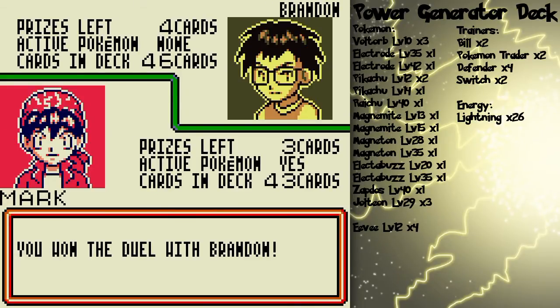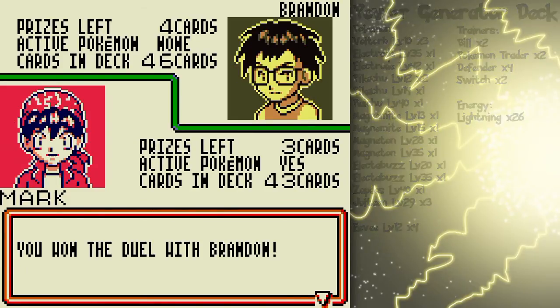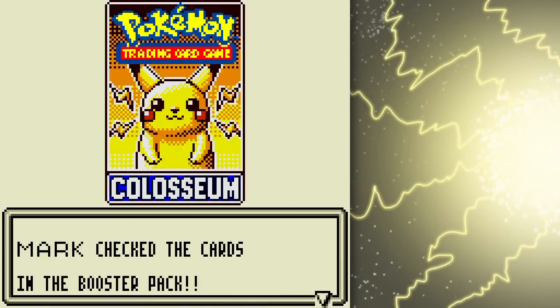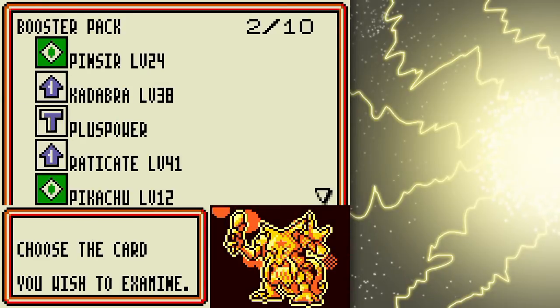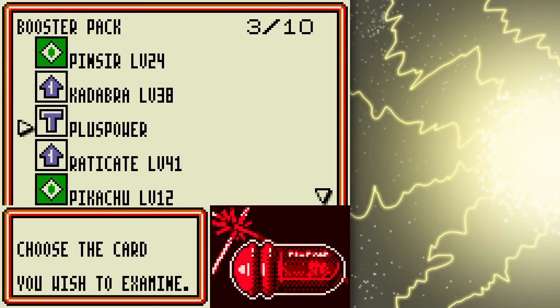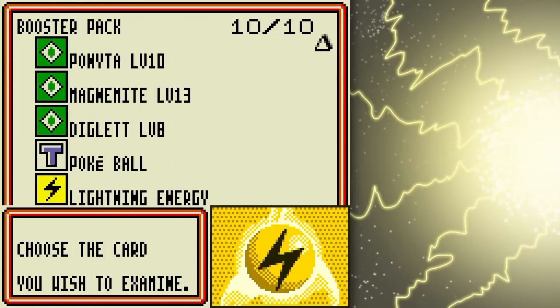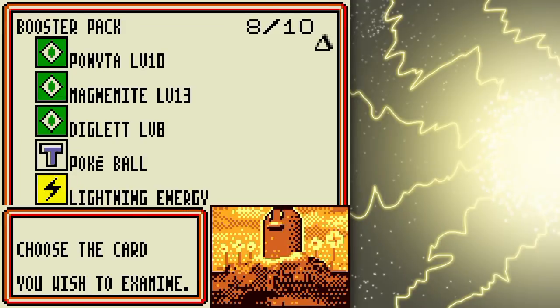I could go head over and battle Isaac the clubmaster if I wanted to. Shoot, I lost! Oh, no sense crying over spilled milk. Let's see what I get here — Pinsir, Kadabra, plus power, very nice. Maybe what I'll do instead is modify my deck a little bit.